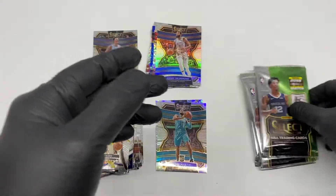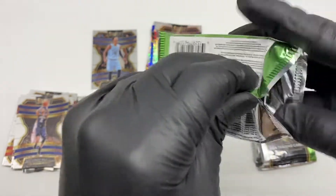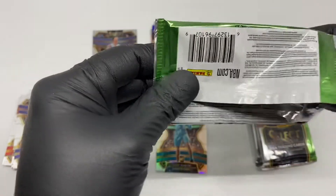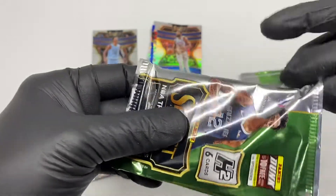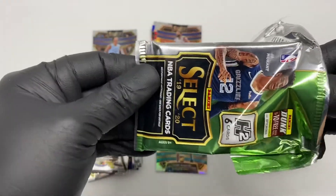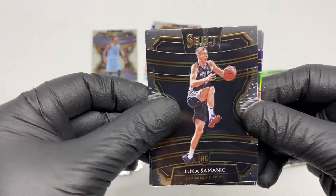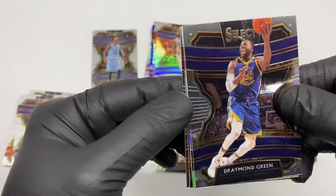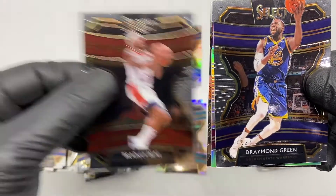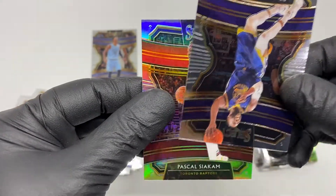Still no auto card — it's really difficult to find an auto card from this Select Hybrid. The probability is just too small. Out of maybe 20 boxes, I only got 2 autographs. First pack of box three: Luka Samanic RC base, Draymond Green, Jarrett Culver RC base, Bradley Beal, Mike Conley, and the silver is Pascal Siakam.